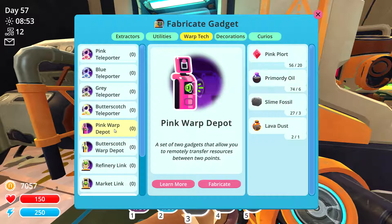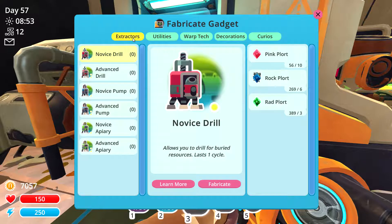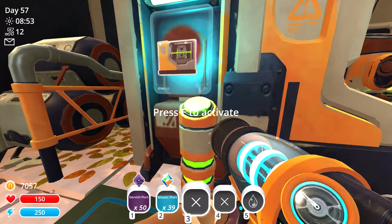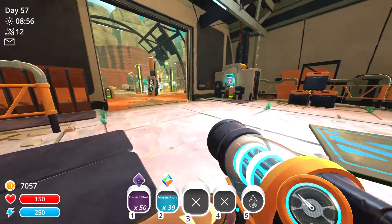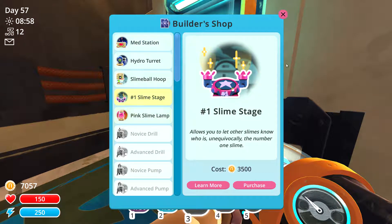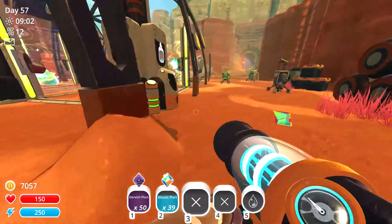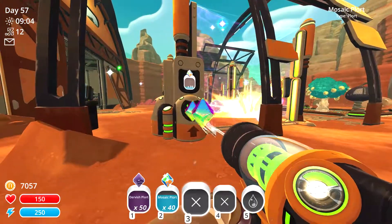I need to put some of those warp depots down in different areas in order to get the indigo stuff. I'm certainly not getting it here - I've got a little deep brine but nothing much. A lot of that might come from those spheres I find around - I think some of those came from there before. Let me go grab the rest of these.